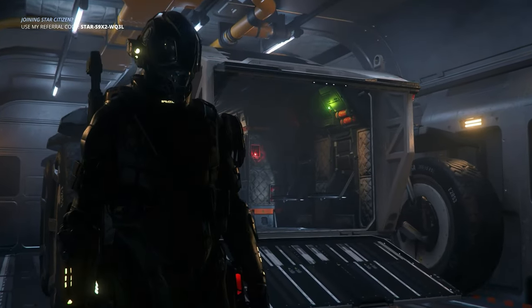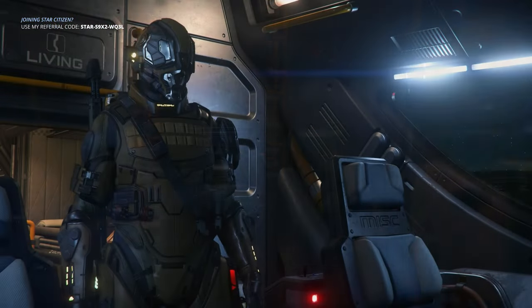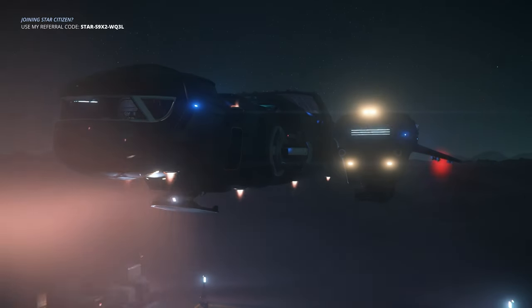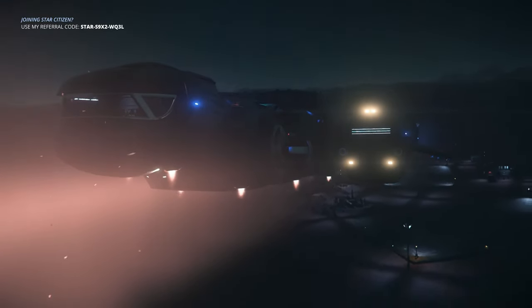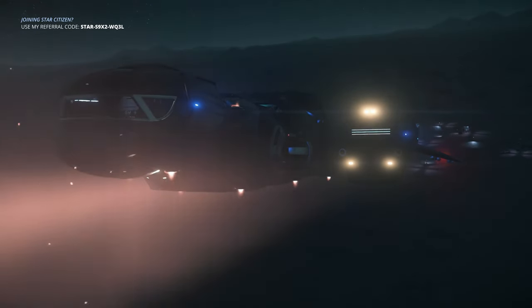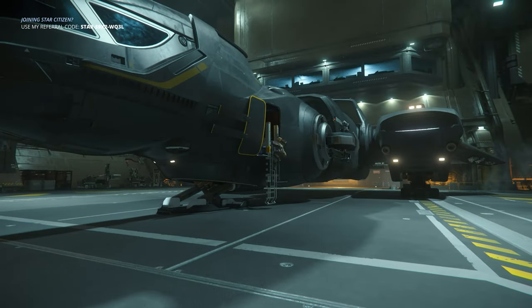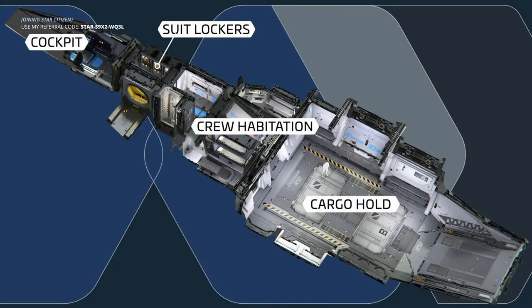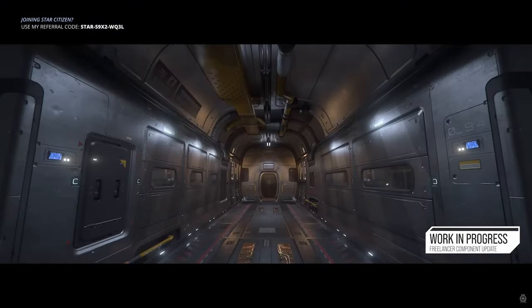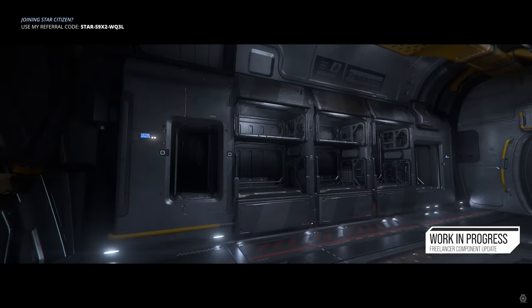When it comes to living space, the Max can really use an update. Crew beds, shower and toilet, and kitchenette all occupy the same corridor, making it quite difficult to move around with a fully crewed ship of four people. I really hope during the Gold Pass that CIG takes some design cues from the Hall A and extends the living quarters to the docking port area, giving it some much needed breathable room. Unlike the CL, which has its corridors separating a small mess hall and crew beds — it's a much cleaner design for movement throughout the ship. As for component access, they seem to be very accessible within the cargo bay on both ships.